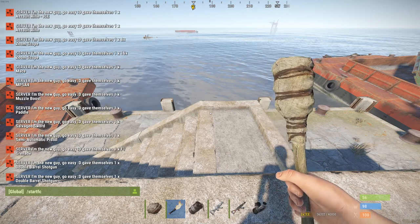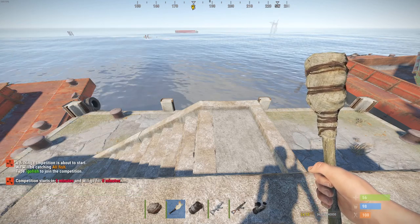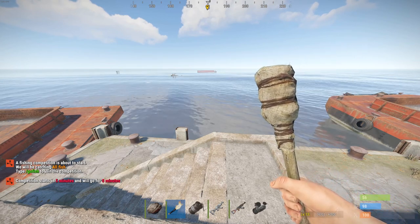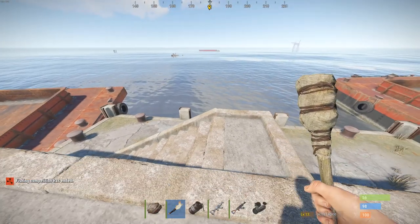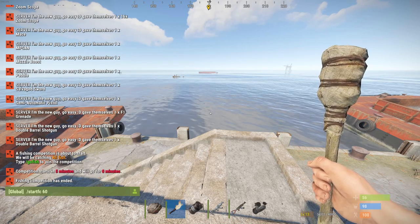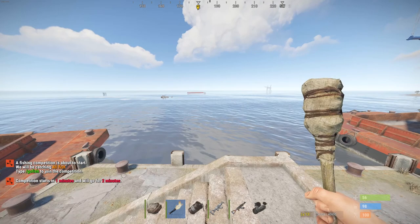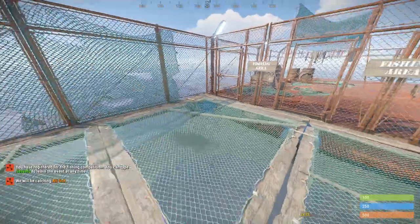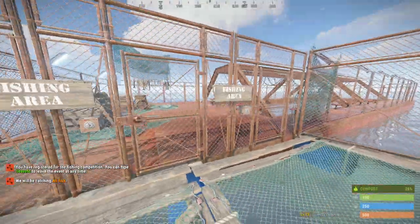To start a game manually, use the command 'start fc' (fishing competition) with an optional time parameter to override the default start delay. For example, 'start fc 60' starts in 60 seconds — you'll see a message: 'Competition starts in one minute, catching all fish, type /gofish to join.' When you type /gofish, your items are stripped and you're moved to the lobby. The doors close while waiting for the round to start.